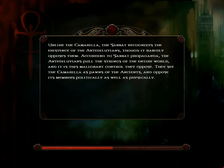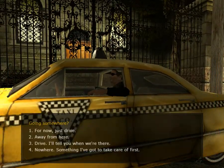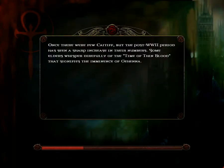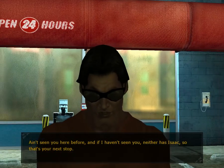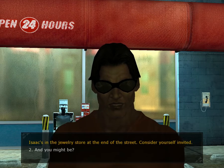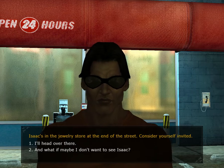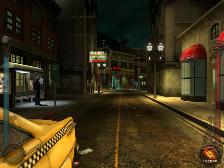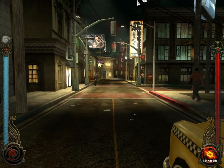The first thing we'll do is visit the Hollywood district. Going there might be what triggers something. Going somewhere? Yes — Hollywood. I ain't seen you here before, and if I haven't seen you, neither has Isaac, so that's your next stop. Isaac's in the jewelry store at the end of the street — consider yourself invited. I'll head over there. We'll go visit Isaac — he's the Baron of this district.